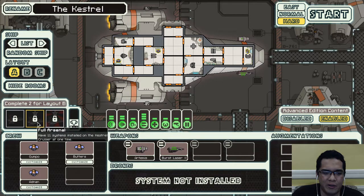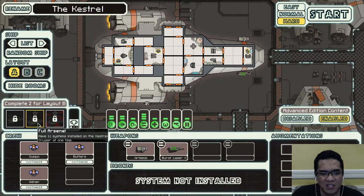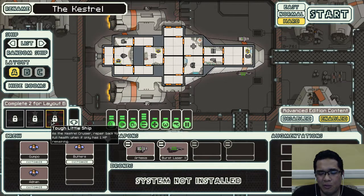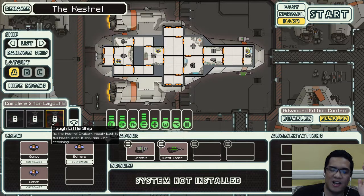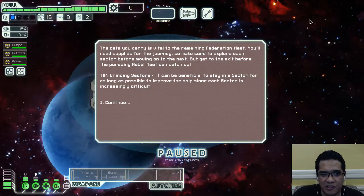Our priorities are on full arsenal and tough little ship, so it's going to be a very serious run. Tough little ship means we're going to invest in something if there's an asteroid field near a store within one jump. If there's an enemy ship and our FTL is ready to jump, we might just allow ourselves to get damaged a lot — tough little ship is very, very difficult to do.